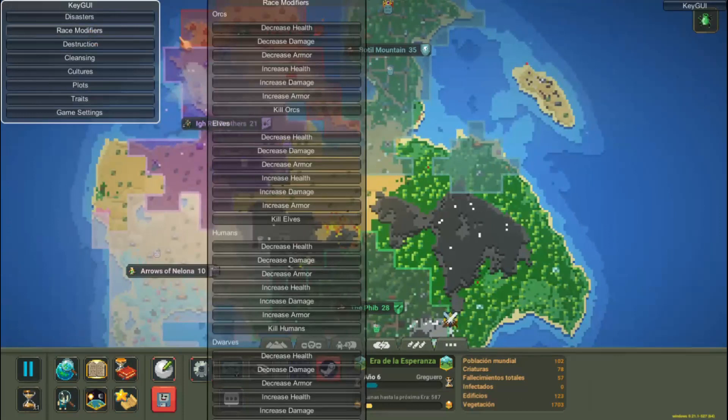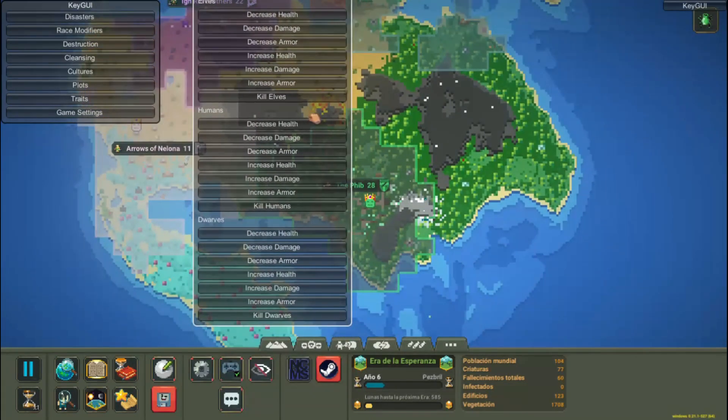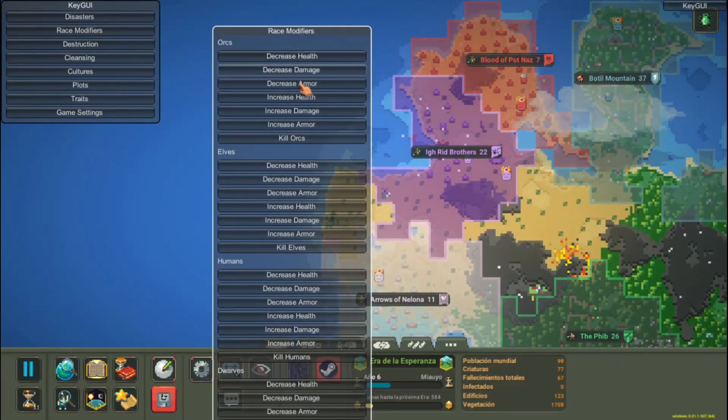Race modifier — with this we can modify all the races in the game, changing characteristics such as health, armor, attack damage, or even exterminating the entire race.